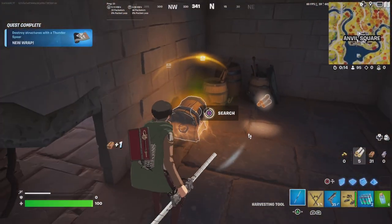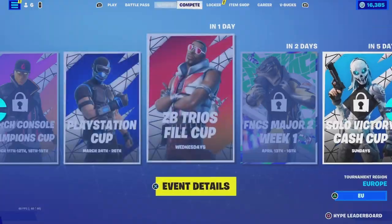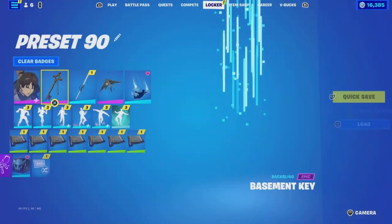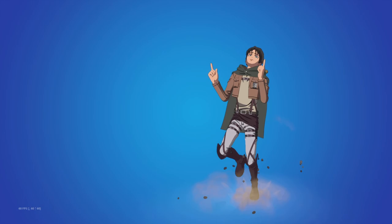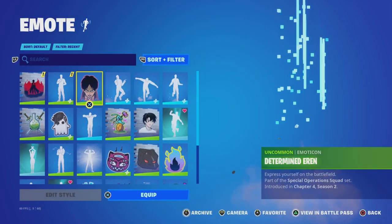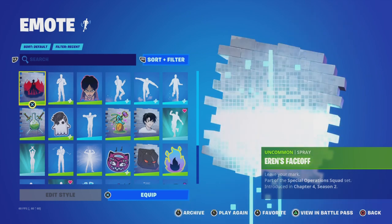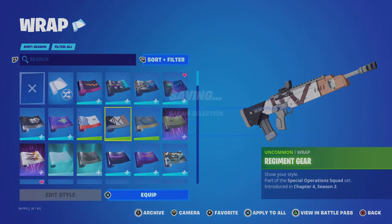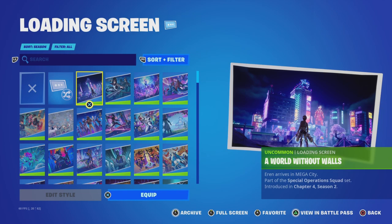Let's see if we can get the win. So we unlocked the Eren Jaeger outfit with the Scout Regiment cloak — on and off edit styles — the Basement Key back bling, the Titan Strike pickaxe, the Determined Eren emoticon, the Scout Regiment Salute emote, the Eren's Face Off spray. We also unlock the Regiment Gear weapon wrap and the World Without Walls loading screen.